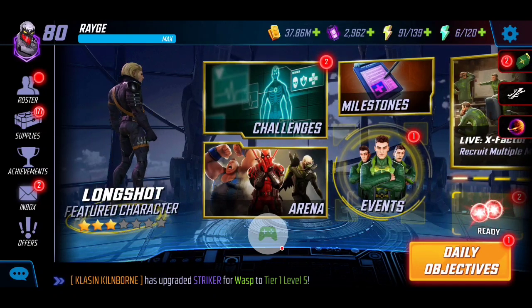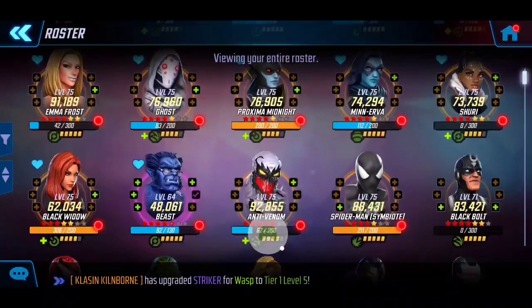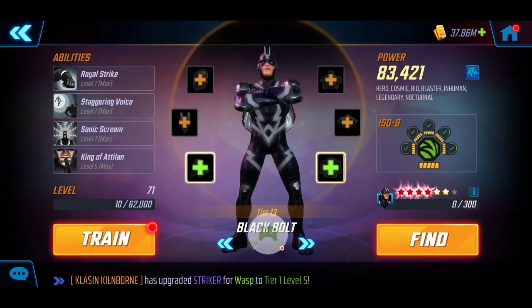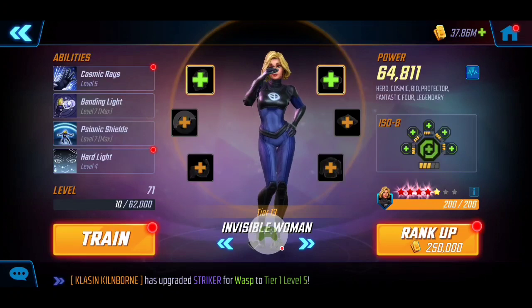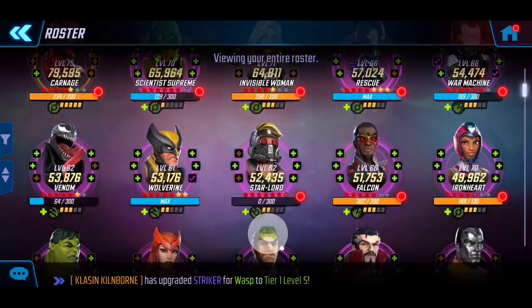The other key thing — if I look at my roster, you can see some familiar faces I've utilized for Dark Dimension 3. I've generally brought about 14 to 15 characters into DD3, and most of them have to be Tier 14. The top characters on my list are the ones I actually brought into Dark Dimension 3. The only exception I brought in at Tier 13 is Black Bolt, but as other content creators have noted, Black Bolt isn't that useful for DD3.